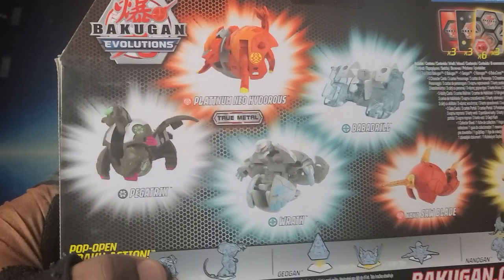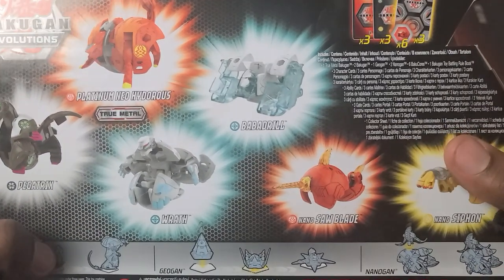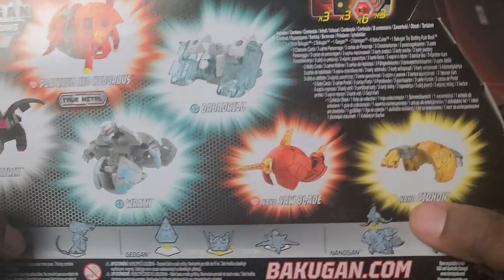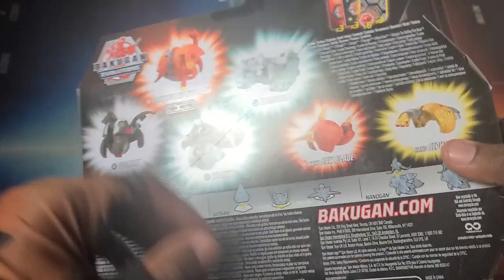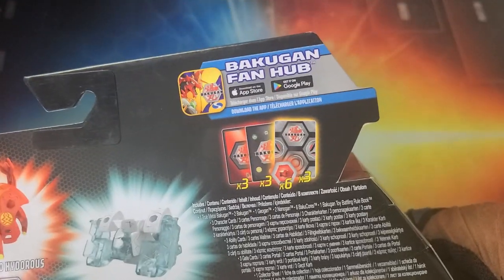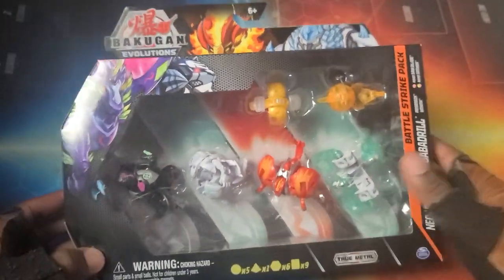We gotta check out the back. Got Darkest Pegatrix, Haos Wrath, Pyrus Platinum Neo Hydrus, Haos Boba Drill, Pyrus Nano Saw Blade, and Arliss Nano Siphon. All the cards - cores, character cards, gate cards - all good stuff. Then you got the fan hub on the App Store and Google Play. Without further ado, let's get into it. I got all that tape off off-screen, so this shouldn't take too long.